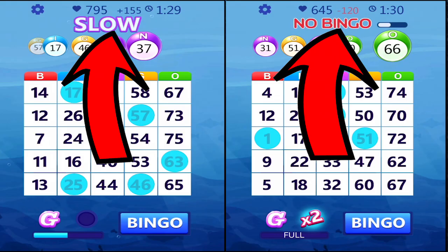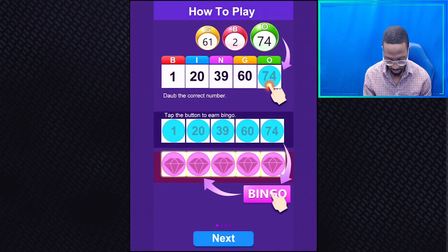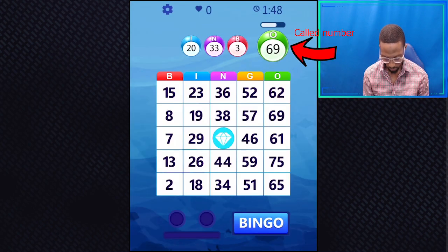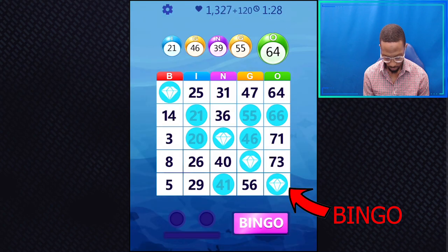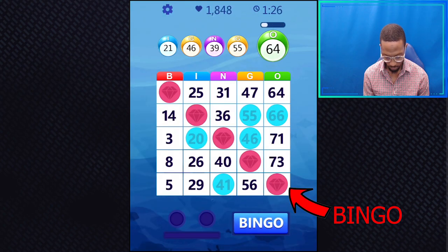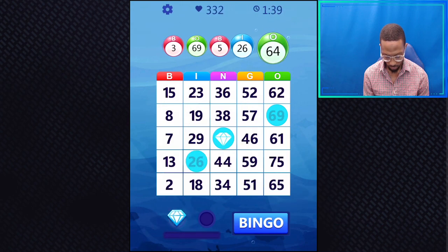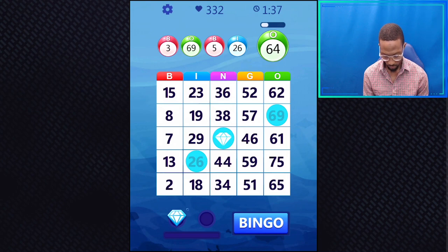Now that I've pointed out what he did wrong, let me give you some tips to help you win in Bingo Clash. For starters, let's go over the rules. Players are assigned a game board with a random assortment of numbers. When the numbers are called, you tap on a number to claim the spot. Numbers are called every few seconds. Once you have five in a row, you can call bingo. Now for the twist of rules added to this Bingo Clash game that makes it different than standard bingo.